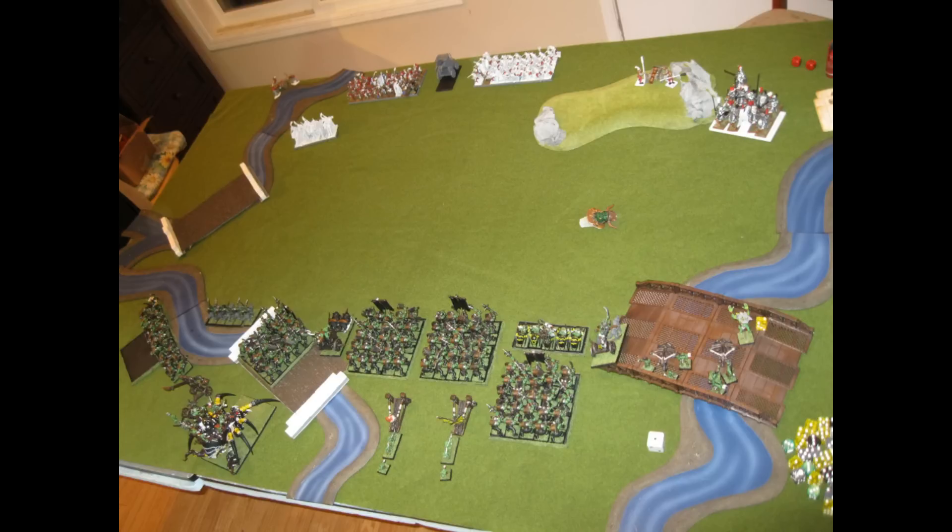The mission we got was Blood and Glory, so trying to go for Breakpoint — though thinking back, I think we totally forgot to go for this. The weirdest thing when rolling for terrain is we only got 5 pieces, and when I rolled for it, it was River, River, River, then a Hill, and then just the Idol of Gork. So lots of rivers, which will make things a little bit crazy, but at least they're on the sides so the center will be fairly open.